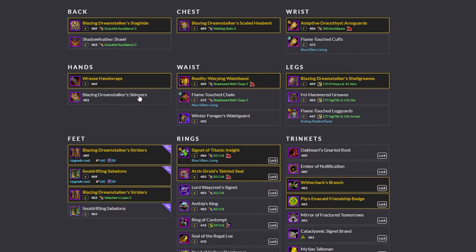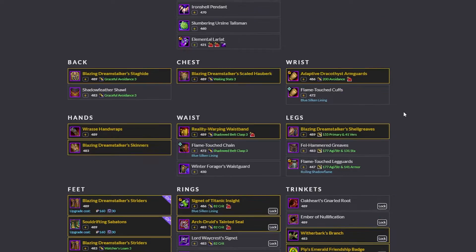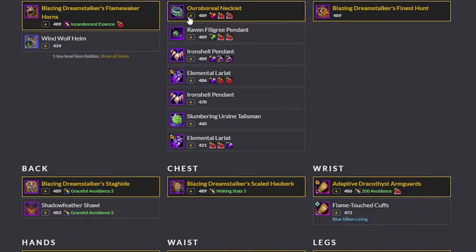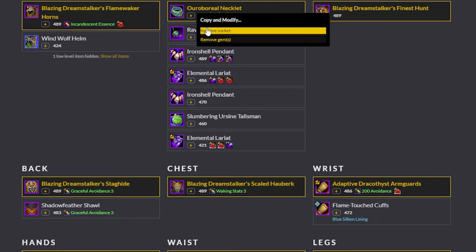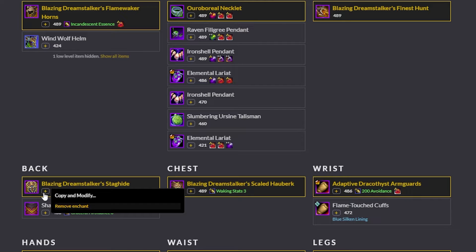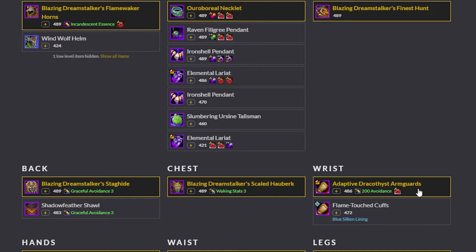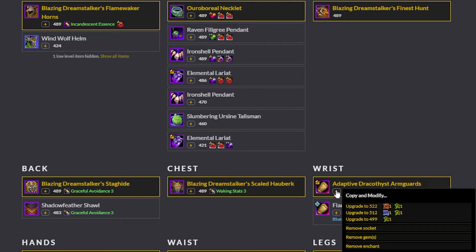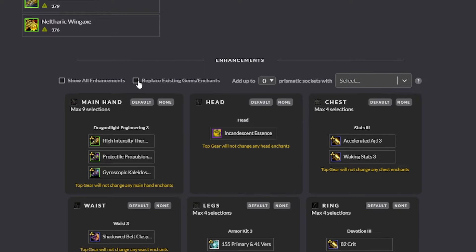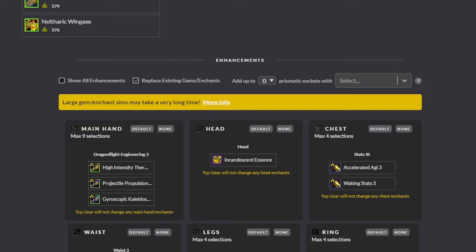Now back to the choices. Pick all of the items you want to sim, the catalyst charges you have, or add them manually to sim for the future when you will have the charges. Add as many currencies as you wish in order to compare the best quality items, and make use of the plus sign to modify the items however you like — add sockets, upgrade the item level, catalyze them, changing their stats or turning them into tier. The plus sign is also very good for removing your current enchants and gems if you want to try new ones, as it will help you bypass pressing the replace gems and enchants button, which would make the sim take a very long time.